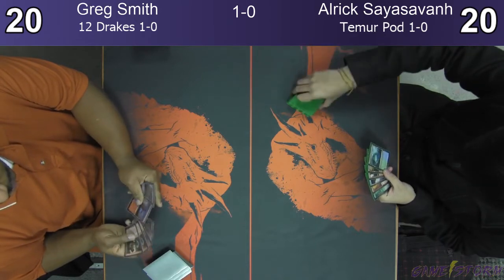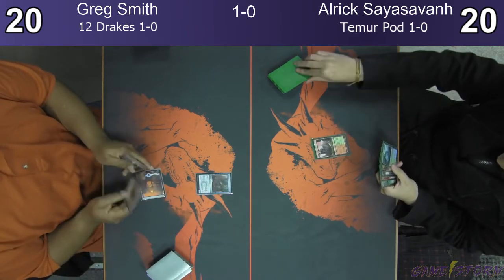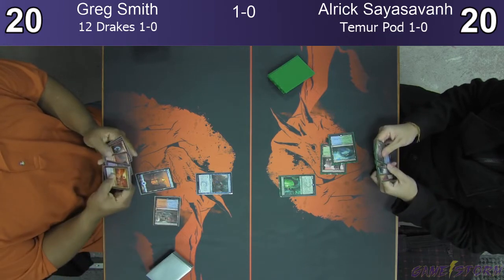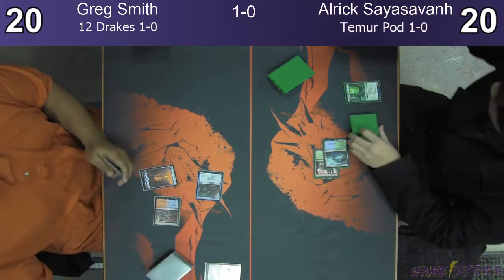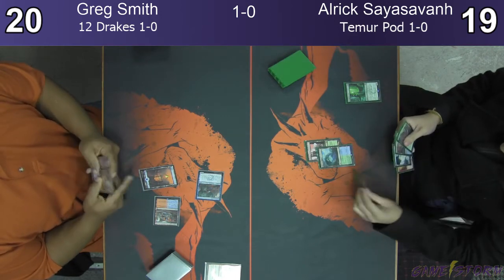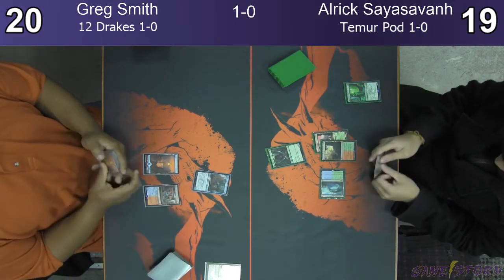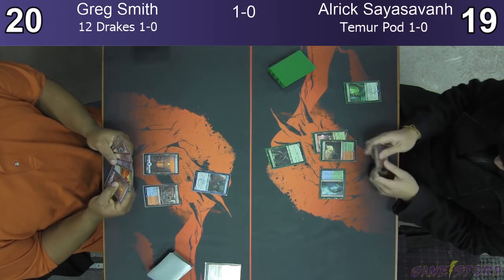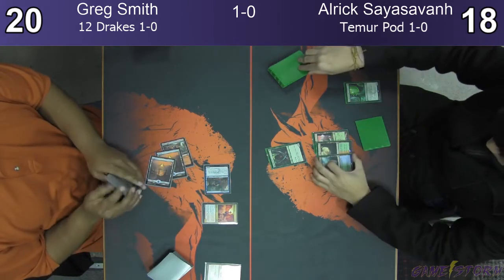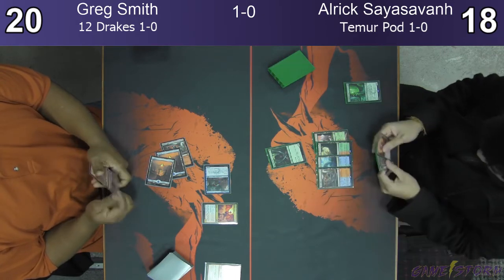That's just way too many lands — there's not much you can do there. He goes down to five — he auto-loses at this point. He's got a Pteramander. He's got another Drake in his hand, and a Gnome. I'll Shock it. Beats for one. Man, I have the hiccups and it's really bad. Sorry if I'm a little quiet. Beats for one again. And a new Crackling Drake — that's a 1/4. Solid 1/4 flyer.